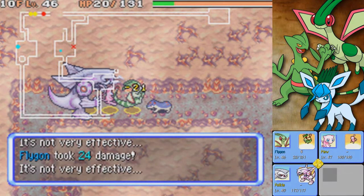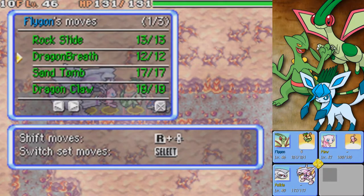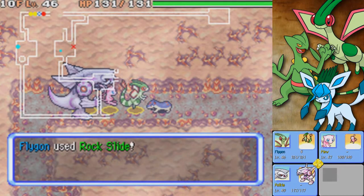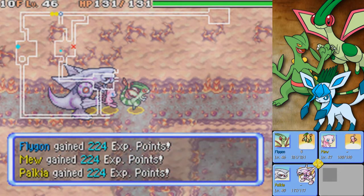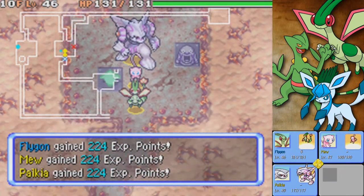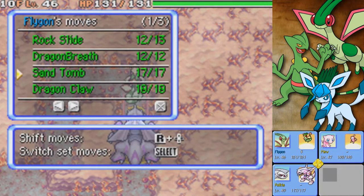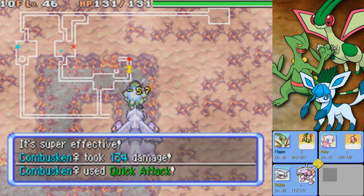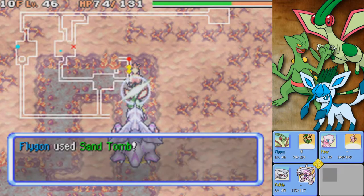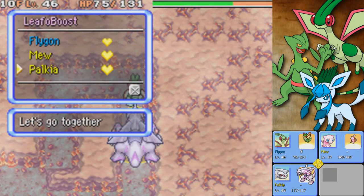I definitely wanted to show that off when we came here. I believe in the World Abyss there's also a Pokémon that would have shown up with the Secret Slab — and of course I am going to show them all off eventually. I just didn't have the foresight to do it in advance, so that's completely my bad. Hopefully I will be catching any Secret Slab Legendaries we encounter from here on.